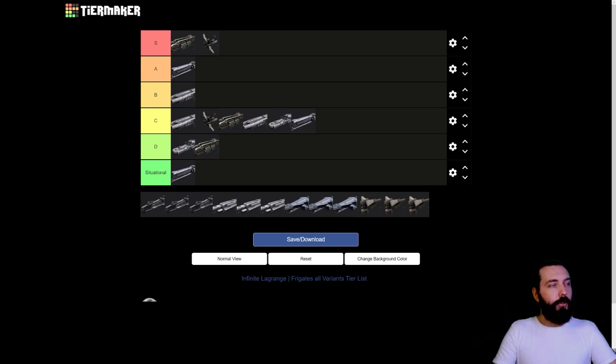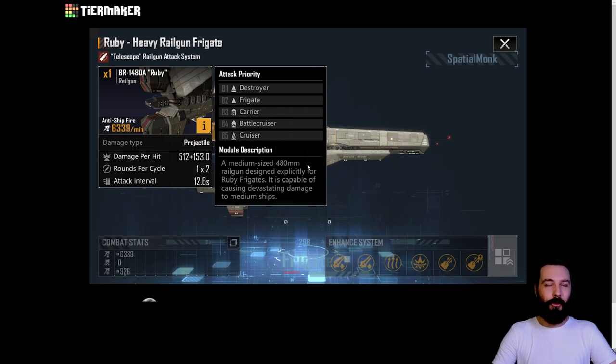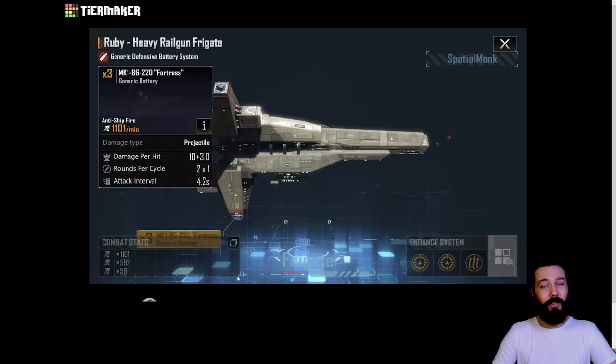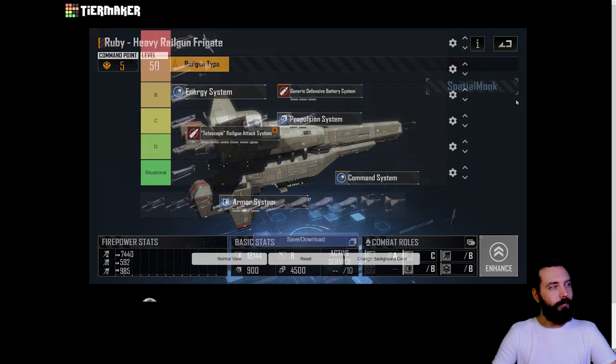We are then moving on to the Ruby - oh my god, Ruby is absolutely ridiculous. I thought the base fair variant was just crazy, and then Spatial sent me some of these variants and I went 'what the absolute hell are these.' The railgun variant has a telescopic railgun doing 500 damage per hit - huge chunky damage. It's very cheap to put into fleets, like a five command cost, you can just swarm these. The generic battery system is anti-air specifically, which isn't so good, but you're looking for that massive chunky damage. A tier.